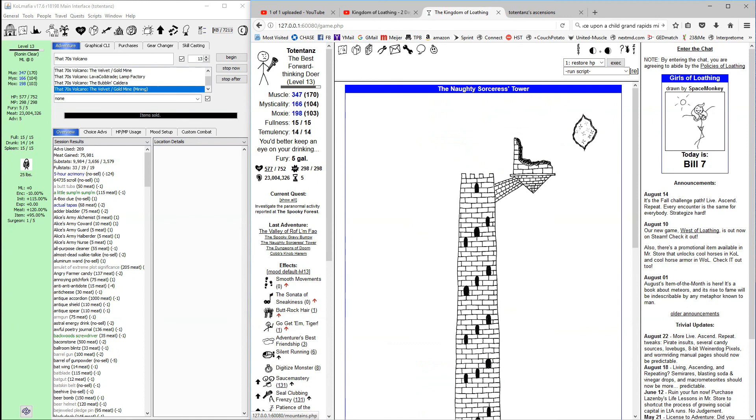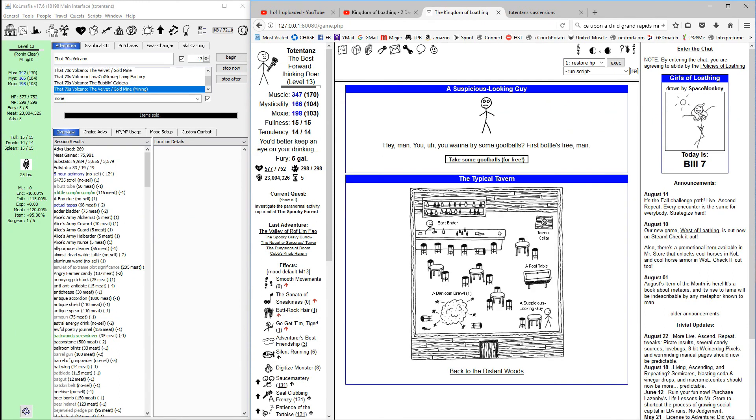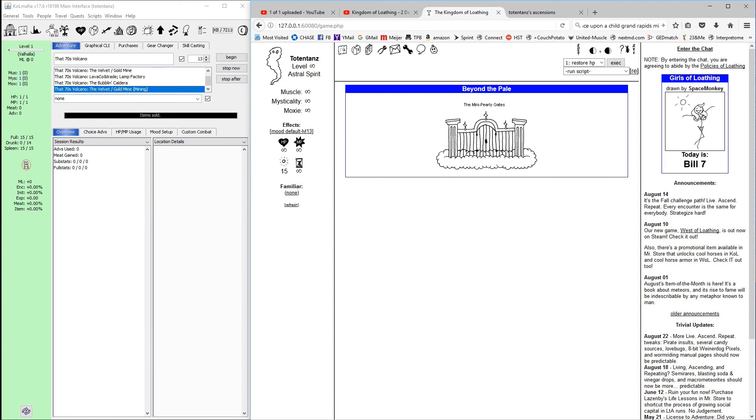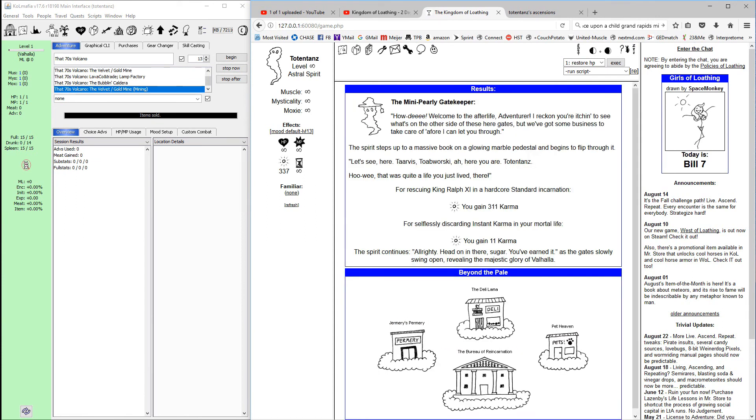Hit the gash, got our goofballs, take care of anything else real quick, then hit ascend. 311 karma, plus 11 for each instant karma we discarded. If we hadn't screwed up on the keys we could have done the C quest — that's another 11 karma. If we had hit the leaderboard that's another 11 karma. So potentially you could be making quite a bit, but it's at least 311 every single day if you're doing these two-day hardcore runs. That definitely beats two-day unrestricted or two-day community service runs when it comes to the amount of karma you're earning, though it does take an investment of time.